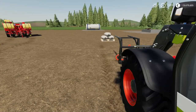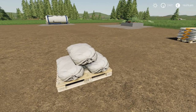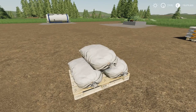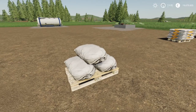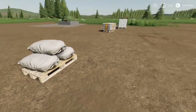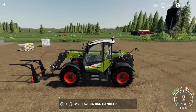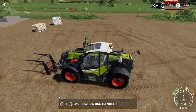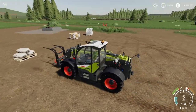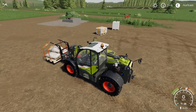This is the sack potato pallet by MMS Mods. It's a potato pallet you can use for feeding your pigs or for filling up potato planters. It's available in the mod hub — you buy it, put it down, and you'll need pallet forks or something like that, but it does work with the big bag lifter: the CSZ big bag handler from the CSZ pack also by DD Mod Passion. So if you don't like using pallet forks, you can pick it up and move them around like that.